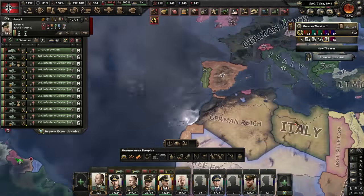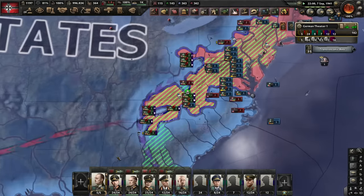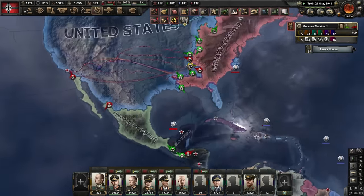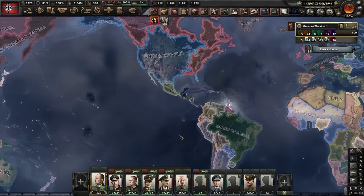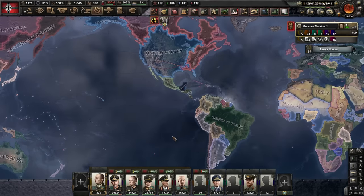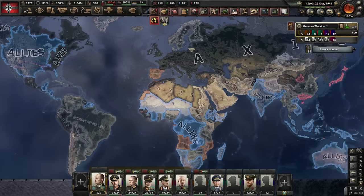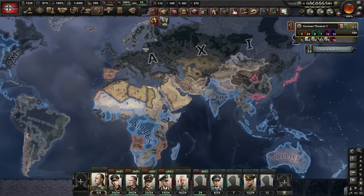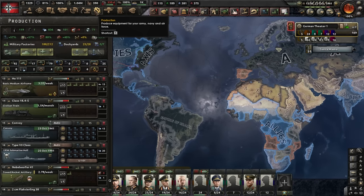Guys, I think we're basically guaranteed a win at this point. I'm just letting the battle plans do their work, so I'm gonna call the video here. But yeah, we played Hoi4 historically with non-historical, okay? What did we learn? We learned that Germany in Hearts of Iron 4 is extremely overpowered. We basically control every part of the world that matters, except for Japan and some of America. All right, if you enjoyed the video, make sure to like and subscribe, and have a great rest of your day.